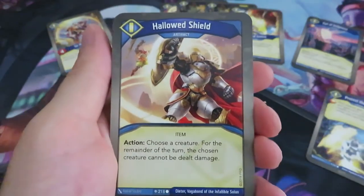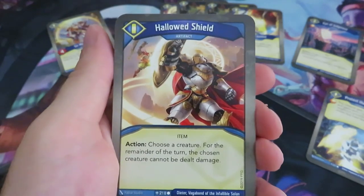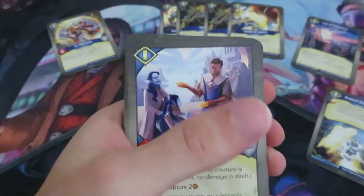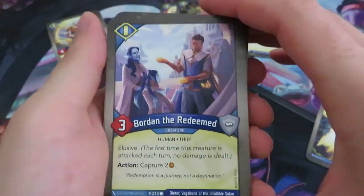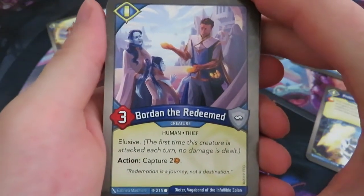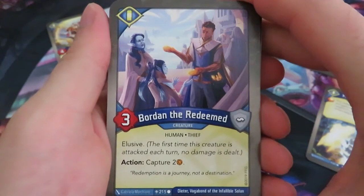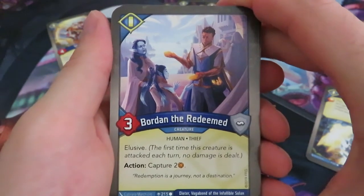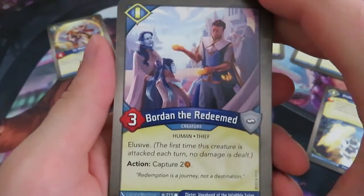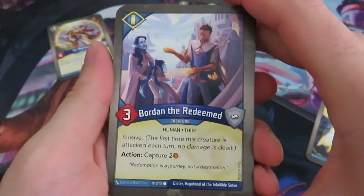We've got our next artifact, Hallowed Shield: choose a creature, for the remainder of the turn the chosen creature cannot be dealt damage. So that's similar to Shield of Justice. Then we've got a creature, a human thief in Sanctum — that's rare. Boredom the Redeemed: it's an elusive creature with an action, capture two. That's a nice addition to the Sanctum house. It reminds me more of something like Shadows.